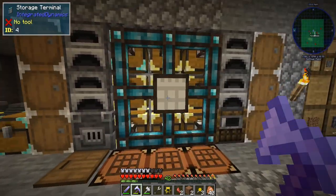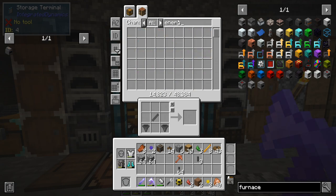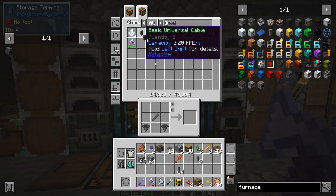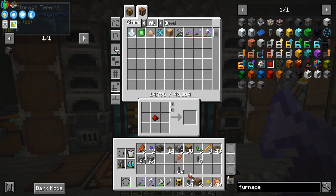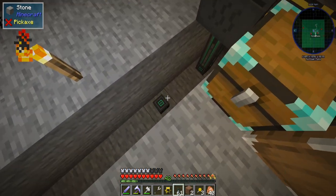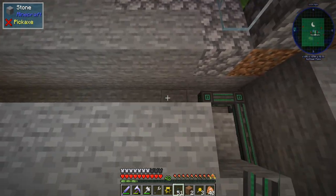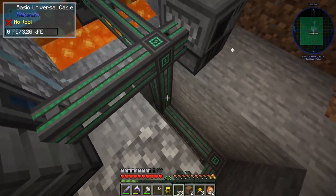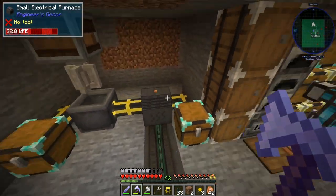The good thing is we'll still utilize that area. We need the basic universal cable. We have enough to get over here. We're going to try powering from the bottom, because I'd like to put a pipe on the top going into it if possible — that would look really cool. And it is powered! Amazing! That is really good news.